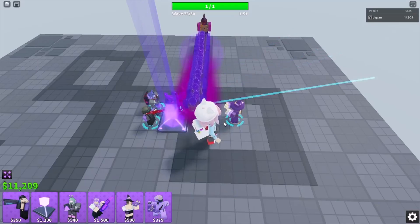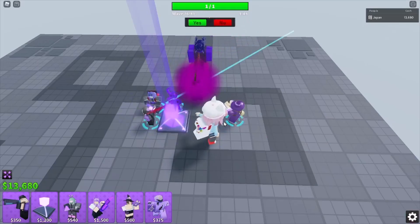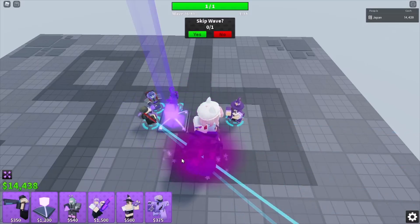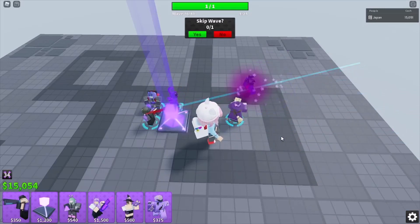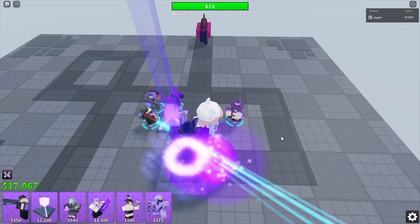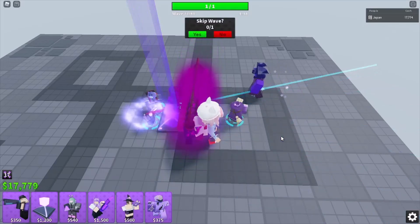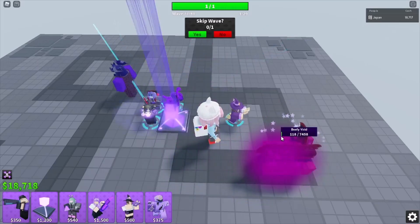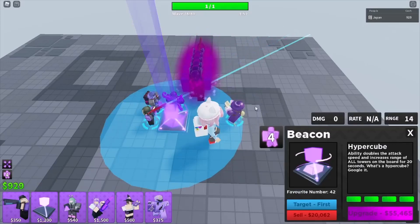Sniper is kind of weird to use — it kind of feels like it doesn't do enough damage time to time. It's really cold, guys — it's summer, stay hydrated. Shrink these guys, and these guys should get shredded. We got beacon ability. Oh yeah, join the Discord — I forgot to advertise that. Holy crap, someone new joined our Discord, that's a great moment.